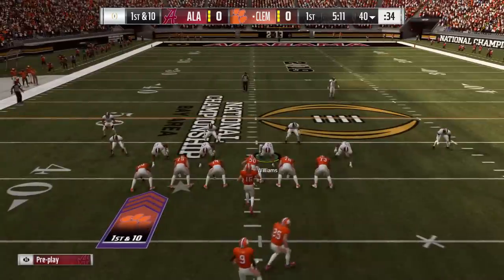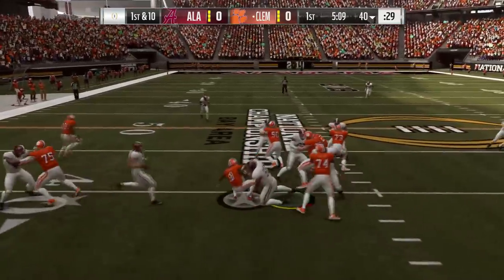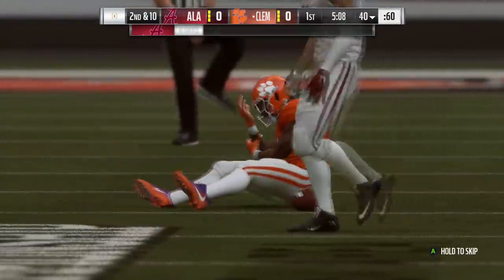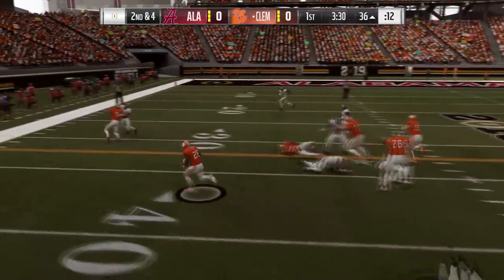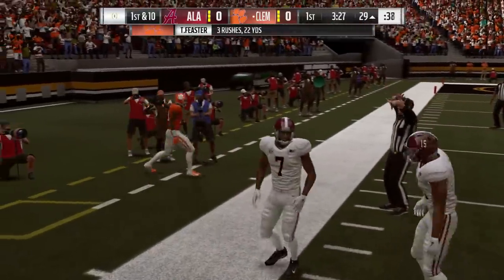On the defensive side, how are we gonna stop what might be the most electrifying true freshman quarterback in the last 10-15 years? We're gonna try with Quinnen Williams inside, bring some pressure. Great run defense — Raekwon Davis with the big hit. Looks like he just shattered Travis ETN's wrist. Clemson's kind of rolling right now.